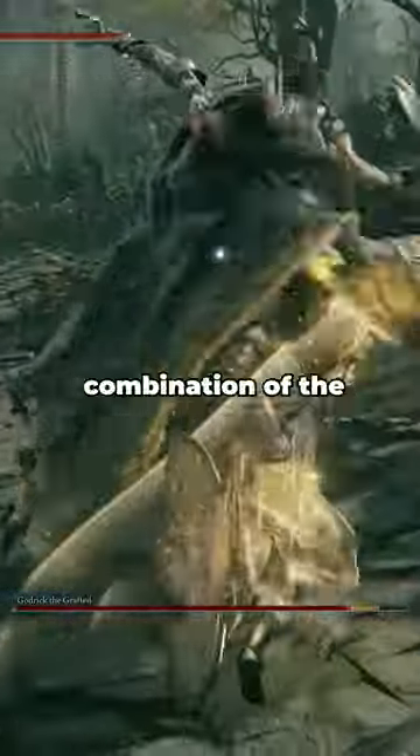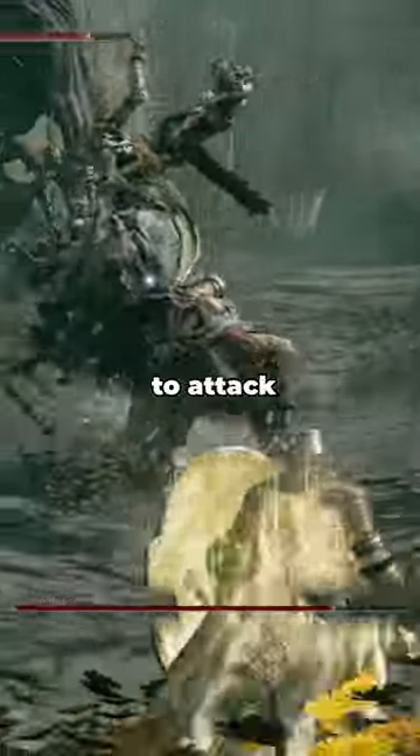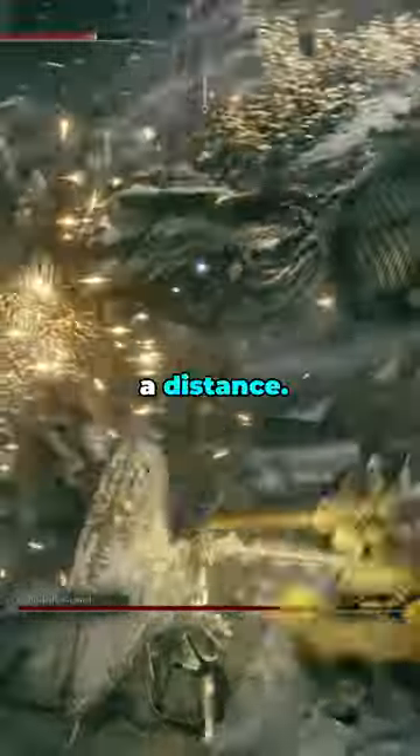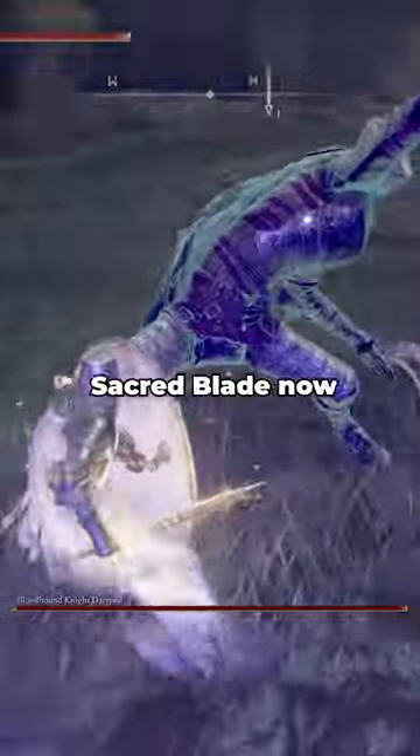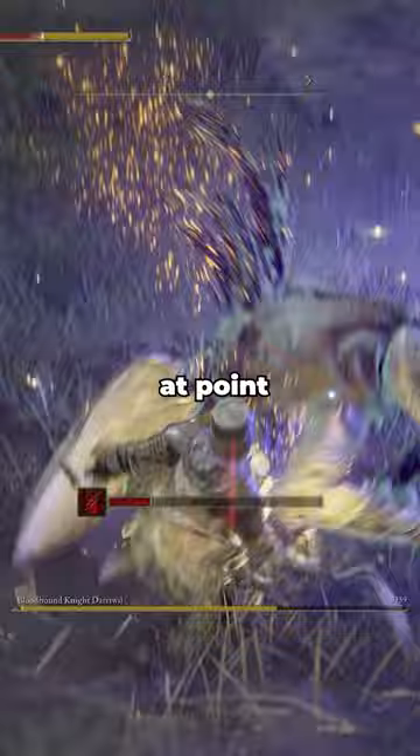The Perfect Paladin build uses a combination of the Mickelin Knight Sword and its weapon skill Sacred Blade in order to attack enemies in melee and at a distance. Since patch 1.07, Sacred Blade now deals damage with the wave and the weapon itself, allowing you to deal incredible damage at point-blank range.